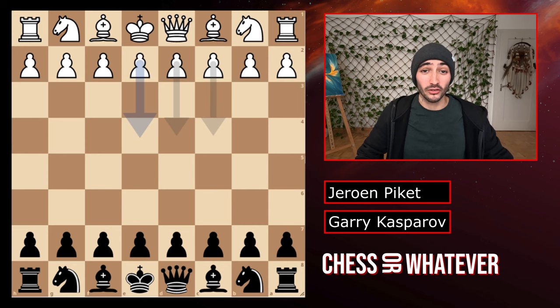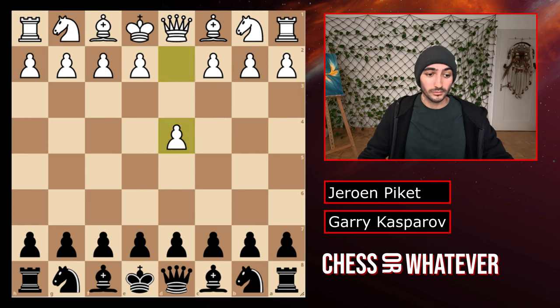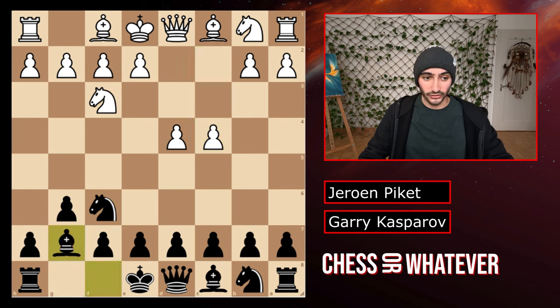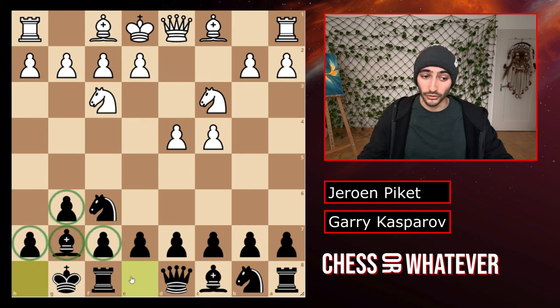I have a lot of energy today. Garry Kasparov played with black, so we're looking at this from black's perspective. We have d4 and knight f6 — the King's Indian defense. The next few moves are pretty much mainline standard.